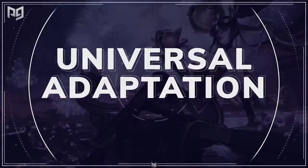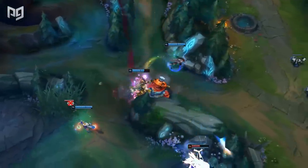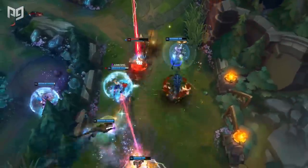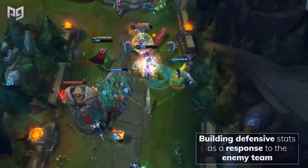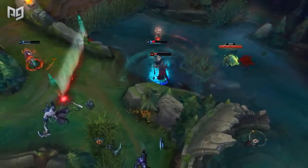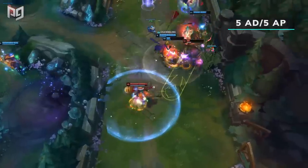Let's talk about things that all champions can do: itemize based on the enemy team. While certain items might not be effective for some champions, they may be valuable purchases because of enemy team compositions. The most common situation where you'll adapt a build is by building defensive stats as a response to the enemy team. When playing against five AD champions, there's always going to be that one person spamming your chat saying 'build armor, build tabbies.' And while it's annoying, they're right.